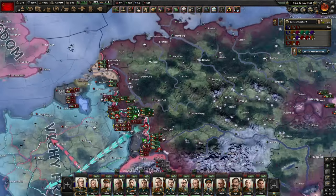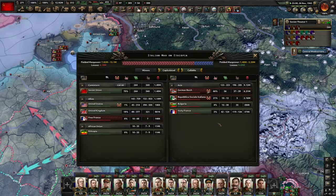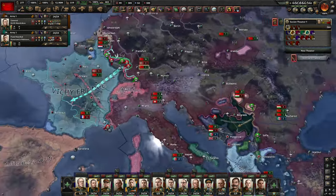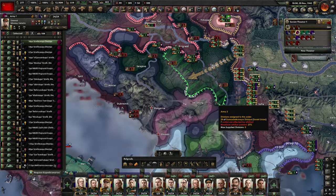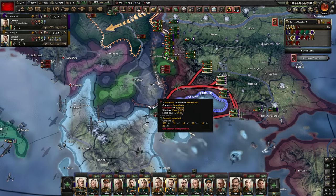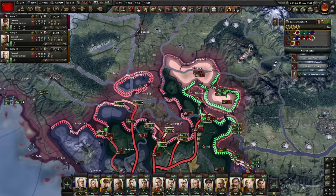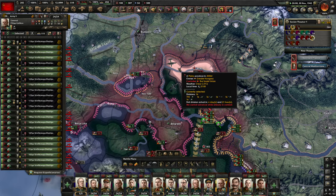Belgium has capitulated. Now we can move everybody on the French border. First we close — we have an issue. There's still something here going on, but soon we'll fix this.